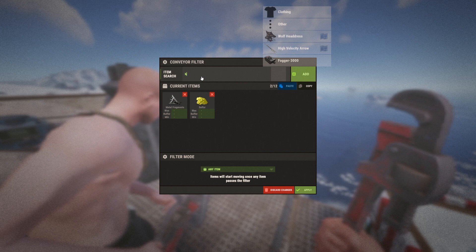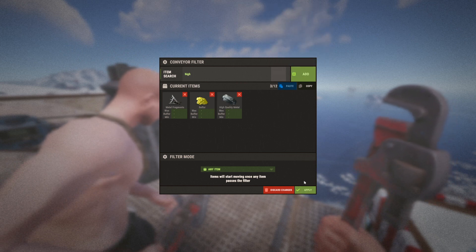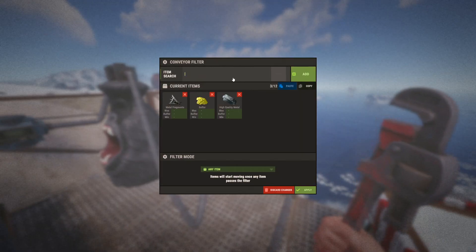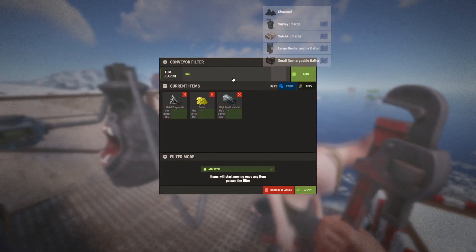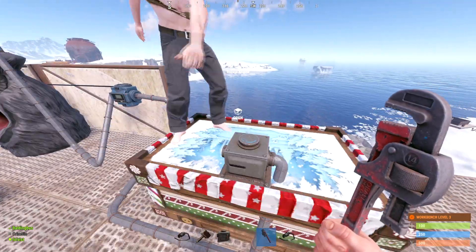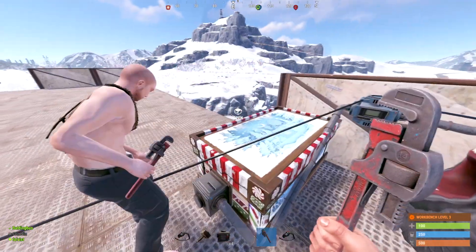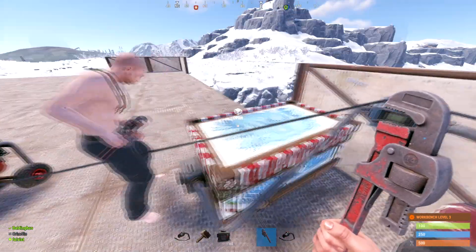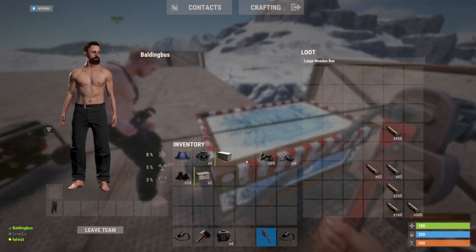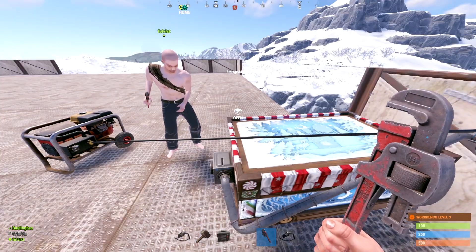That second conveyor is going to handle your metal frags, your cooked HQM, and you can also put charcoal in here if you wanted to. When that goes out, it connects to another box. To make it most efficient whenever you're smelting something, you would come into your box and try your best to spread the items out as much as you can — that just makes it go into the furnace faster.